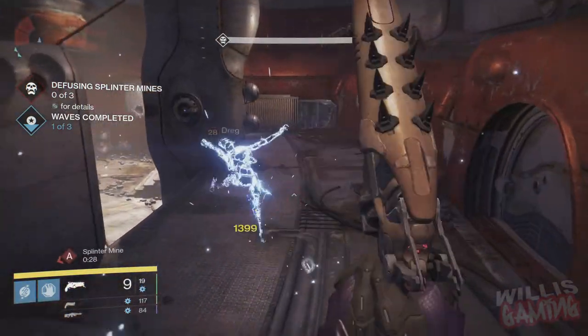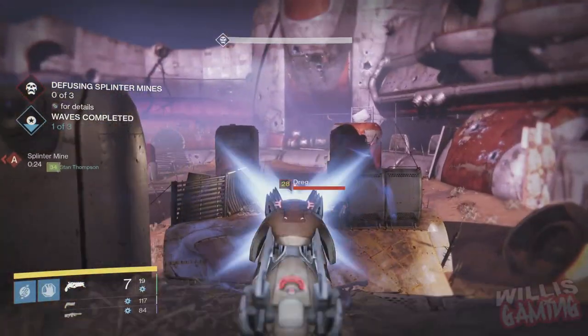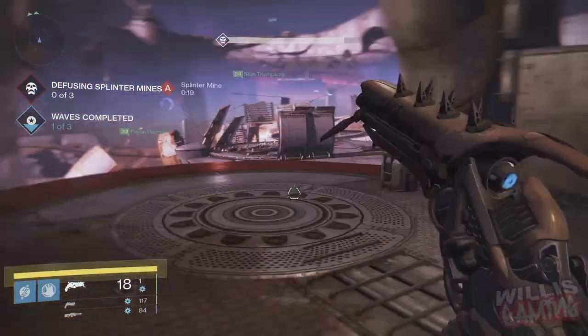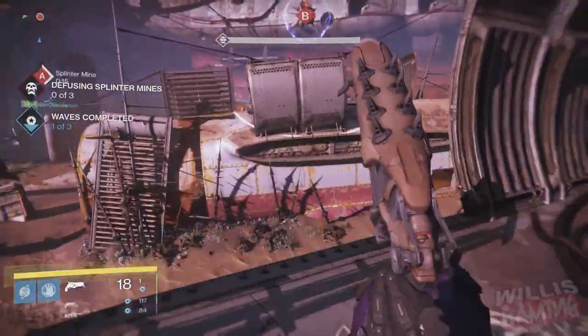A sidearm is a new type of special weapon that came in the House of Wolves. It's basically like a rapid fire glock pistol — think of it like that. It spawns with ammo, which is really really interesting, as you can see in the gameplay in the background.